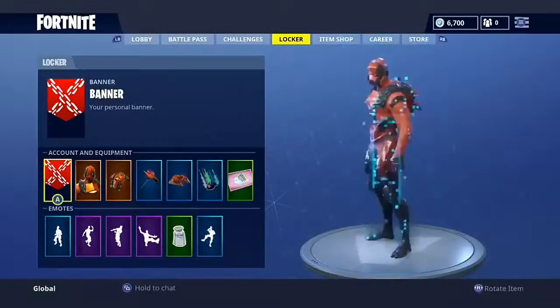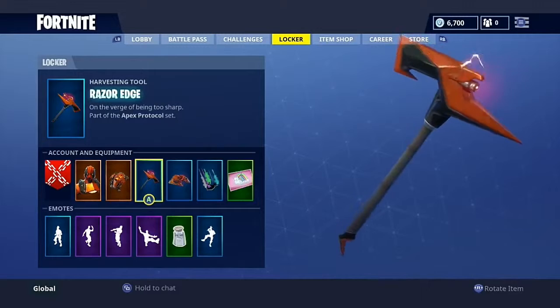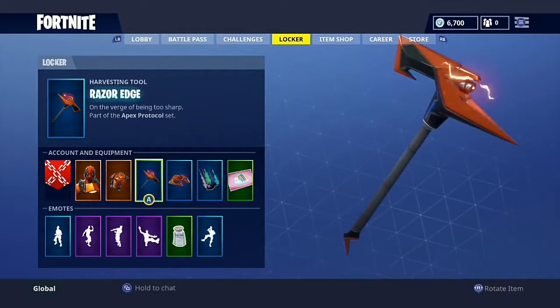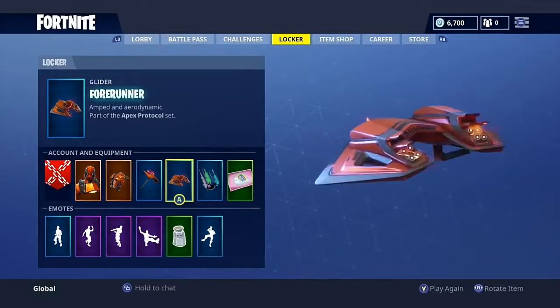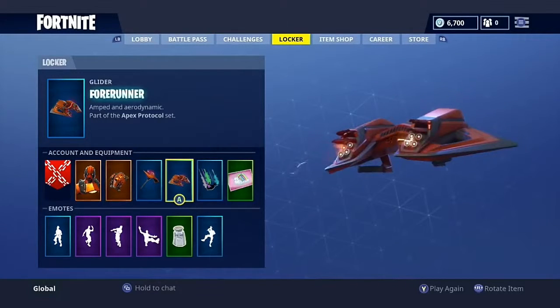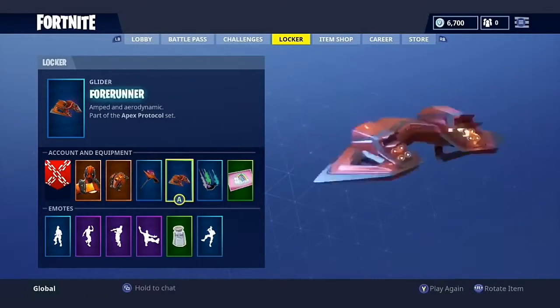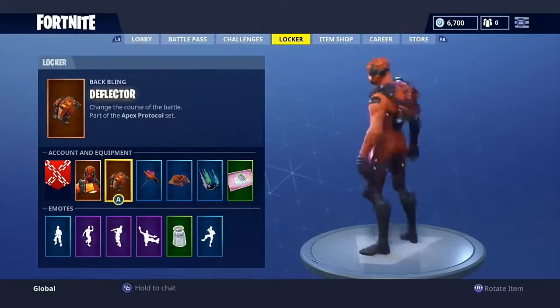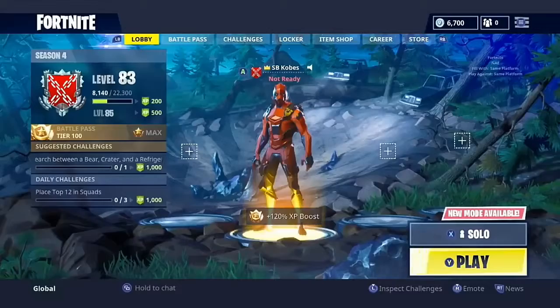I honestly didn't really like the Deflector back bling with too many different skins, which kind of sucks. But Vertex — my final rating: the pickaxe, I love the sound, I love its look, I love its color — 10 out of 10. The glider sounds not obnoxious, pretty cool, very small, it's different, it's orange — 8 out of 10. The skin itself — 10 out of 10. The back bling — 10 out of 10 with the skin. I love these. Thanks for watching, I'll see you later.